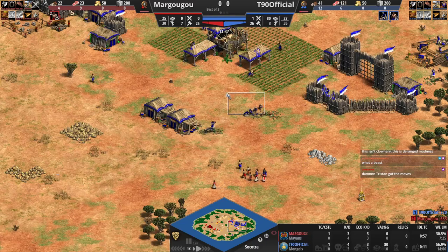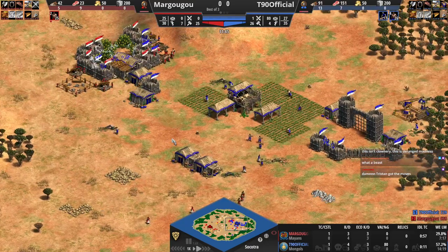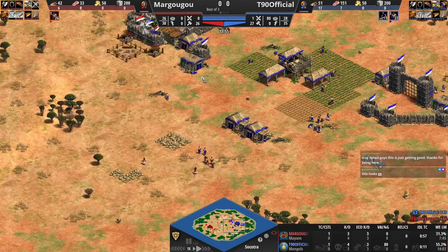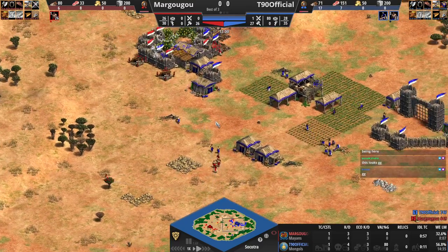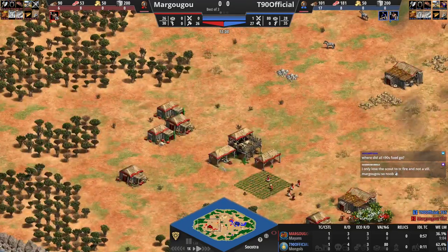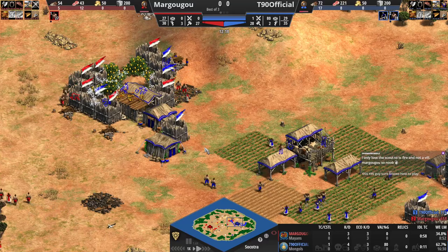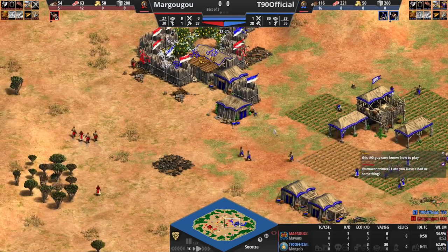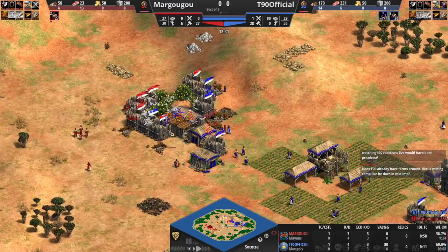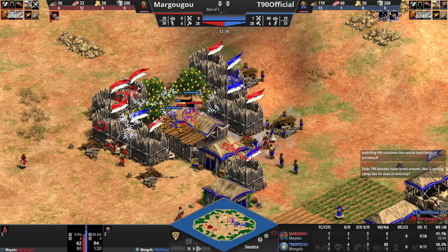It's actually insane — it's not worth it at all. I think this is an overcommitment to say the least from Margugu. T90 is popping off right now. It looks more like Margugu is over-committing; T90 has done a good job saving vills. He's got a decent amount of farms now — six farms. Remember, you can't really access these berries with more than three villagers inside, and Margugu has actually walled those vills in.